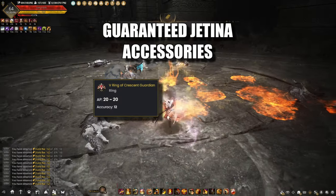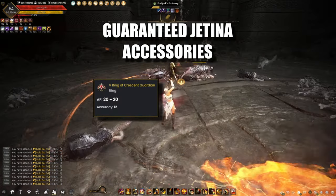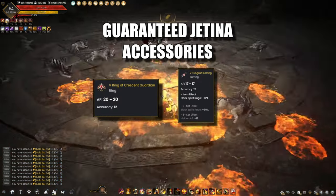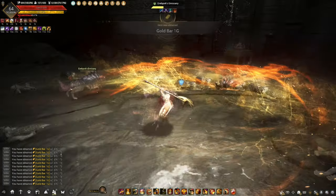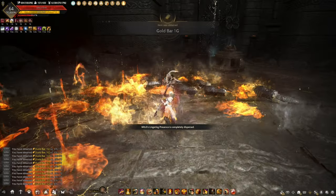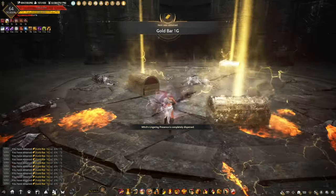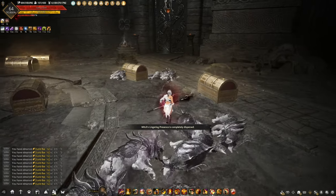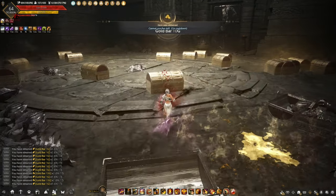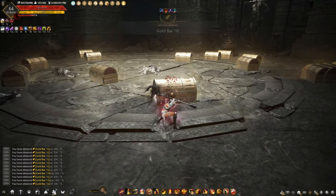The reason why we go for the Crescent Ring is because it gives you more AP. A PEN Crescent Ring gives you 20 AP, compared to a PEN Tunggred Earring which only gives you 17 AP. This is one of the reasons why it is inefficient to get Tunggred accessories. The easiest and most efficient gear path forces you to go for accessories that give you more AP.